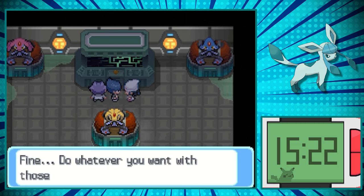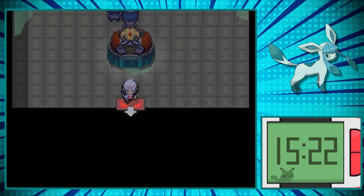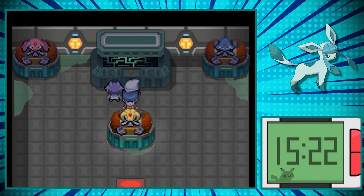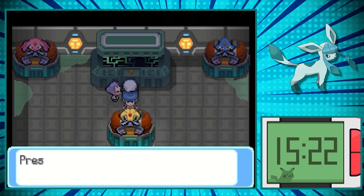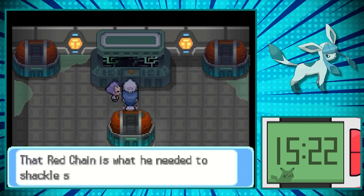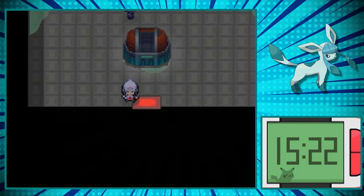Once we beat him, we fight Commander Saturn again, but we wipe the floor with his Pokemon. After that, we set the Lake Trio free and now it's on to the longest part of our journey, arriving to the summit of Mount Coronet. It's not particularly difficult by any means, but it just takes a while. And what takes even longer is making our way to fight Cyrus at the end of the Distortion World, because it takes me 20 real-time minutes to get through even at 4x speed.